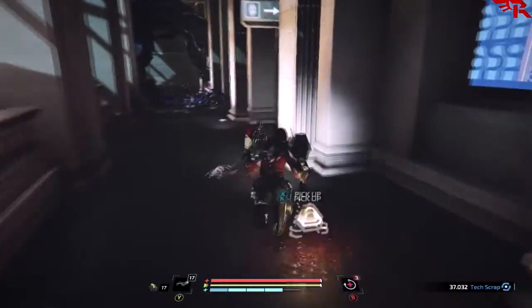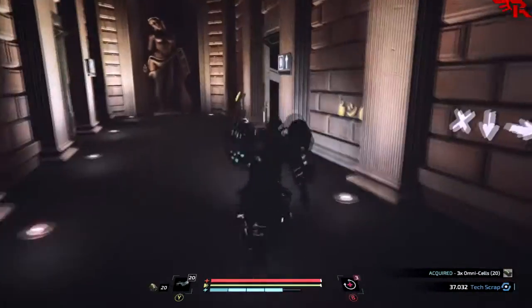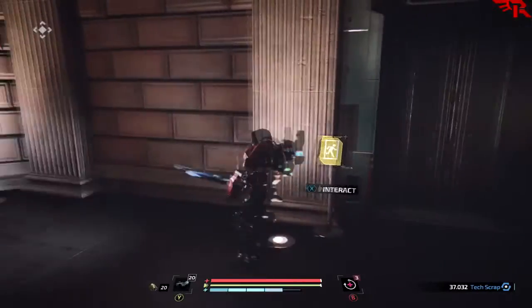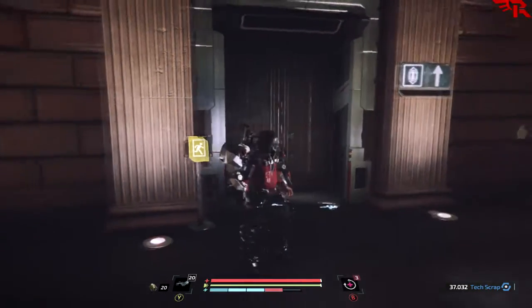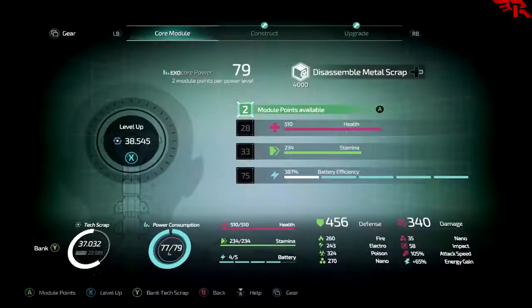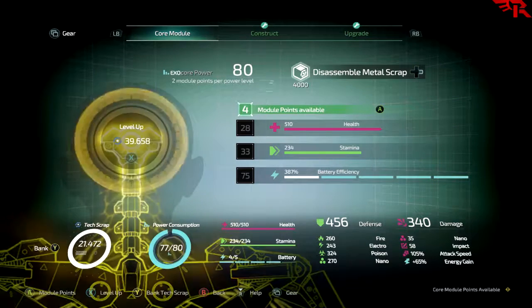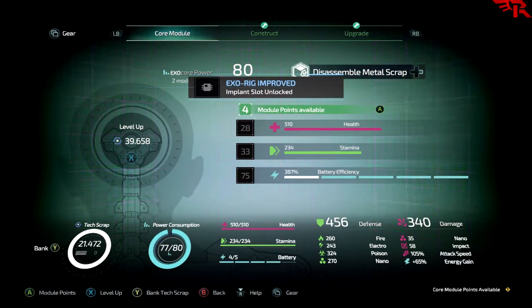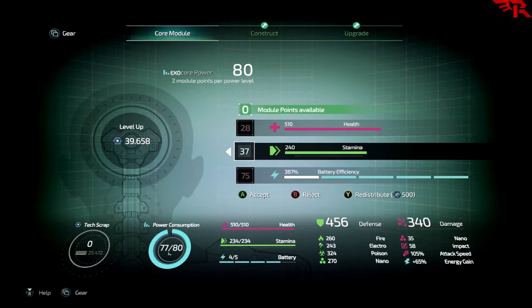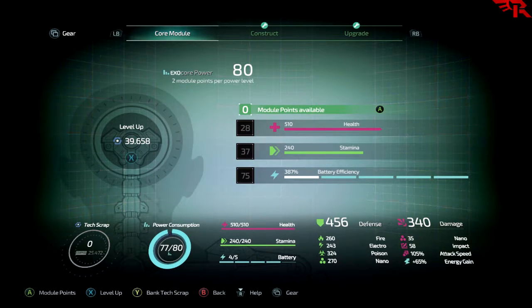We've already gotten that one. Oh, this is the way we came down the first time, right? Wait, so this must be the elevator that goes up to the forest area. I'm just gonna quickly deposit. And we got a new implant unlock - that's good. There we go, nice round numbers all over the place.